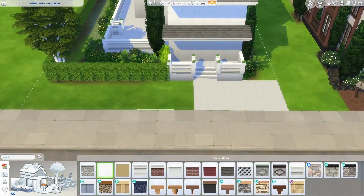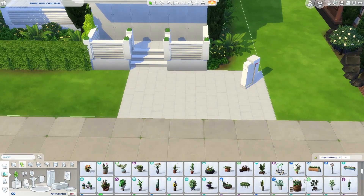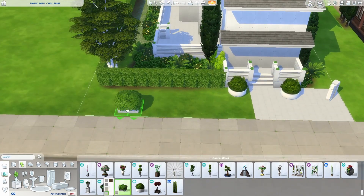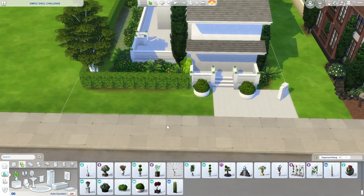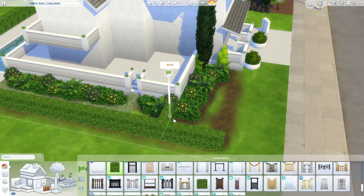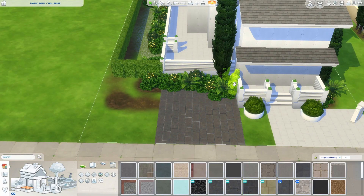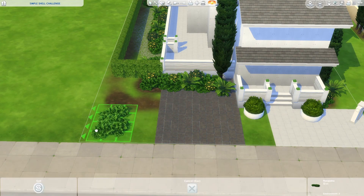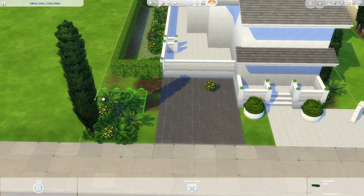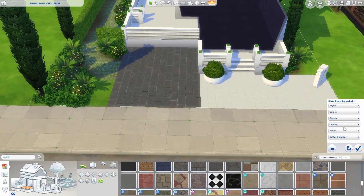We're just about done on the outside - well, not quite, because we still need to decorate all the porches and the pool area. As far as the landscaping goes, I think we're almost done. But I decided at that point I was going to put in a driveway and a carport. I hadn't actually planned on that, but I was building away and thought I've got a whole lot of space out the front, so let's turn that into a carport.